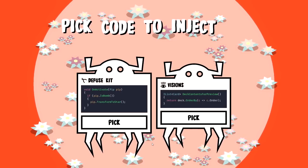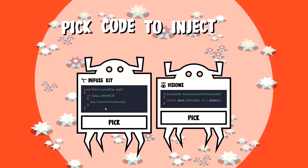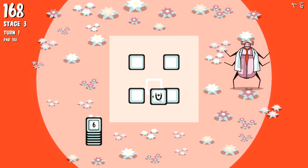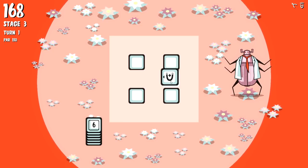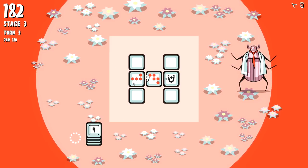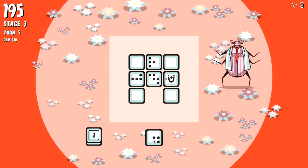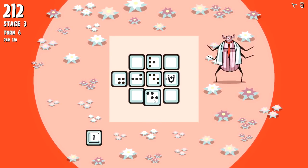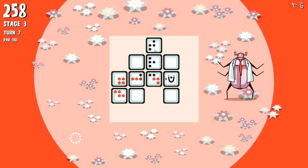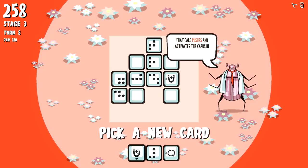This card pulls - you know what, you gotta take this. The diffuse kit: if a pip is a bomb, we transform it to a star. I like that because now we can pick bomb cards and just defuse them. So we can put this right here - but the reality is it doesn't retroactively happen, which is probably for the better. Give me some connectors and we're fine. We have another pusher and some rotators.